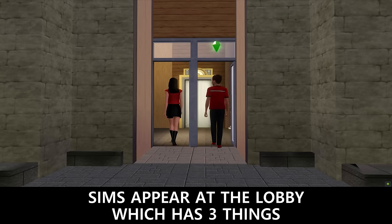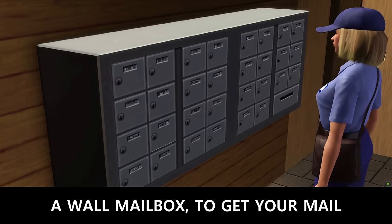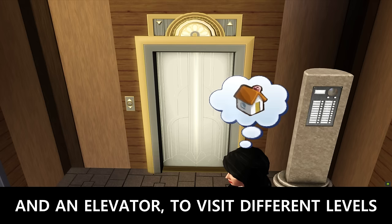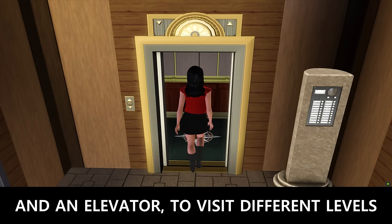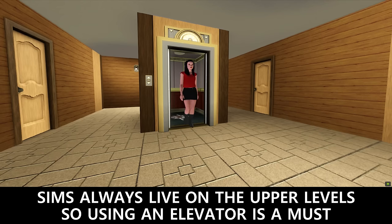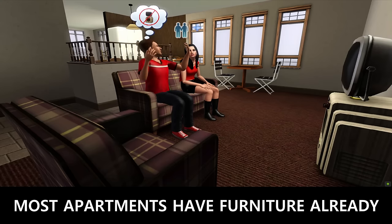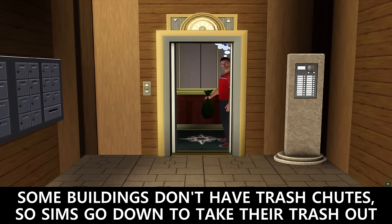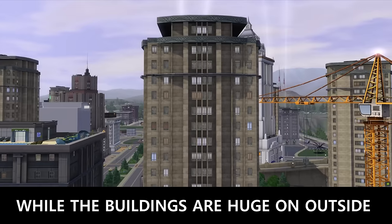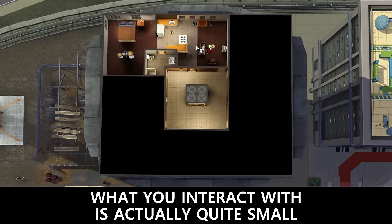Sims appear at the lobby which has 3 things: a wall mailbox to get your mail, a call box to call other residents, and an elevator to visit different levels. Sims always live on the upper level so using an elevator is a must. Most apartments have furniture already, but some buildings don't have trash chutes so Sims have to go down to take out the trash. And while the buildings look huge on the outside, what you interact with is actually quite small.